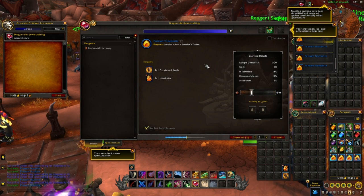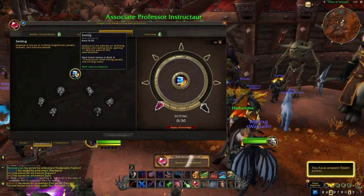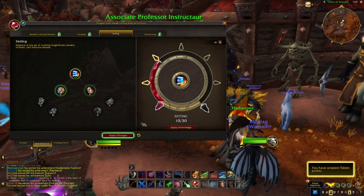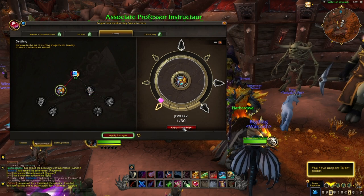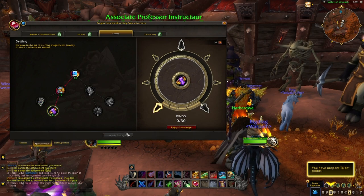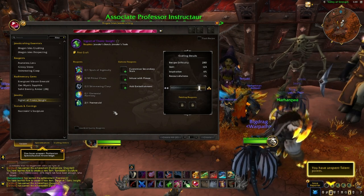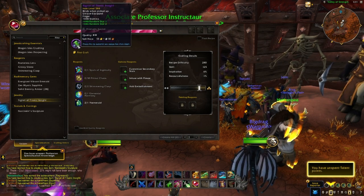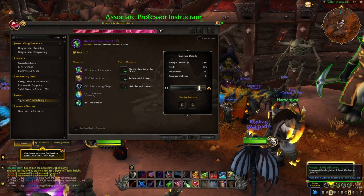Let's look at the options to get to 100 Jewelcrafting skill. If you know 100% what you want to do with your knowledge points, you could invest them and unlock recipes that push you to 100 skill. For example, to be a specialized epic ring crafter, you could put 10 points into Setting to unlock Jewelry, and then 10 points into Jewelry to unlock Rings. Once you unlock Rings, you learn to craft the Signet of Titanic Insight, an epic ring that takes you all the way to 100 skill. The same approach works with necklaces or cutting epic gems — but the earlier you spend knowledge points, the less opportunity you have to see how the market develops.